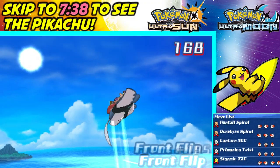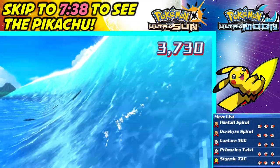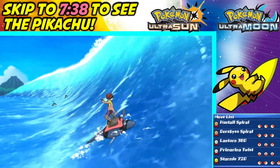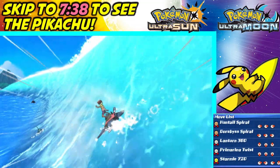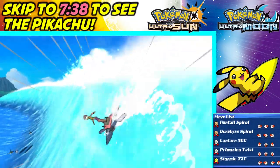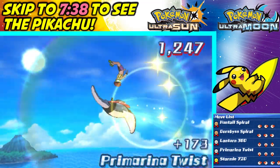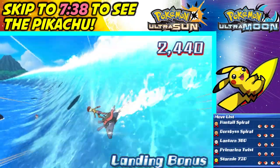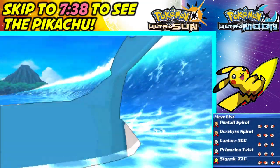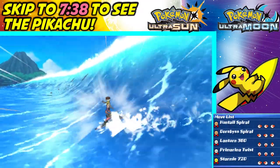That'd be awesome if I beat this on my first try — I was really not looking forward to trying to beat this score on screen. Good combos there. 58,000 is a lot of points; whoever got that score is pretty awesome. You might be wondering why I have a lot of moves that you don't — that's because as you get the high scores on the different beaches you unlock new moves. Get the high score on the first beach and you unlock the Lantern 360, and the second beach unlocks the Primarina one.